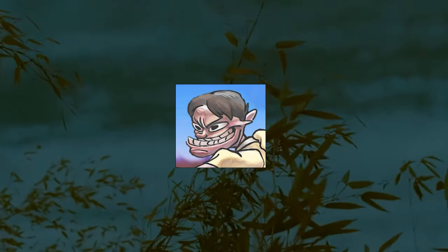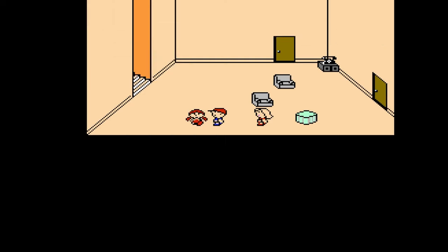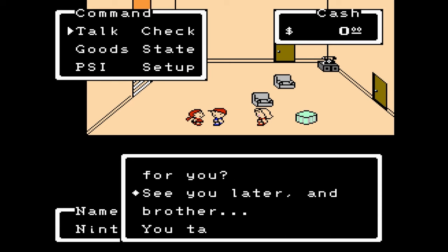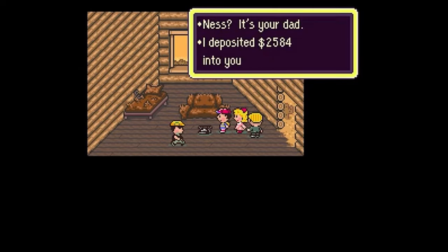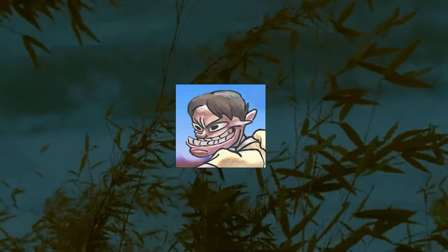Thematic and visual similarities to Earthbound, Mother 2. Earthbound and Earthbound Beginnings are both very similar in many ways. They both use the same character stereotypes with slightly different designs. In both games, you're tasked to collect eight melodies while your little sister stores your items for you, and you have to call your dad if you ever want to save your game. I can go on and on, but so can this iceberg, so let's proceed.